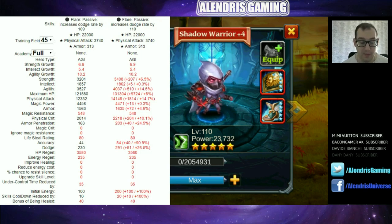Armor penetration also sees a big jump: 163 at level 109 and 203 at level 110 — 25% more. Lifesteal is 80, not huge. Dodge score is really impressive: 230 at level 109 and 291 at level 110 — nearly 30% more, and 230 is already a huge amount. Finally, physical critical score is 2,014 at level 109 and 2,218 at level 110 — 10% more, which should translate to roughly 30–40% critical rate.